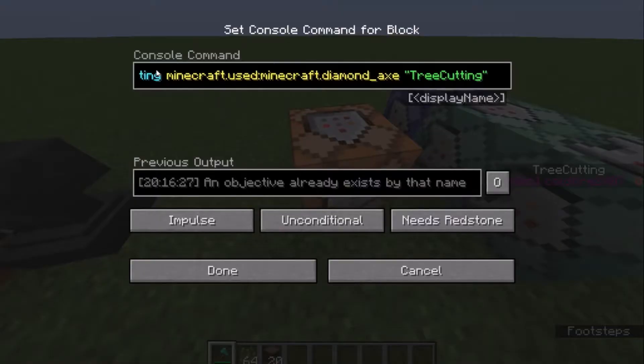So what you have to do is make a new objective by doing scoreboard objectives, add tree cutting, and then Minecraft used, Minecraft diamond axe, and then tree cutting. This means that it will register whenever you use a diamond axe. The display name, as you can see right here, is just tree cutting and the objective is called tree cutting.